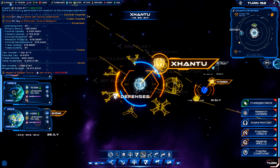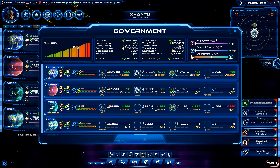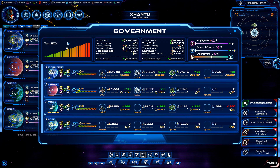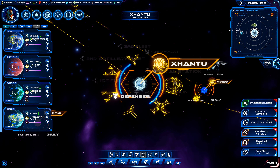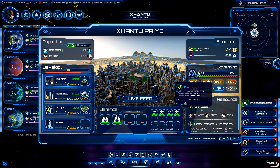Our income is much better now, so I think what I may want to do is drop our tax rate — maybe not quite that far. Yeah, let's do that. That could still give us good income but that should help boost our growth on our planets, which I think will be helpful for us.